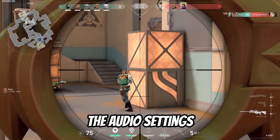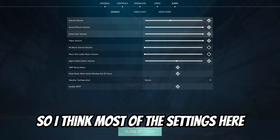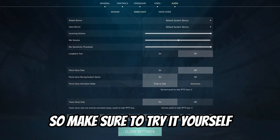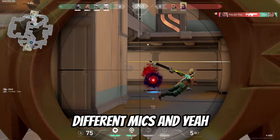Moving to the audio settings — most of these settings are default. Make sure to try them yourself and see which ones are best for you, because we all use different headphones and different mics.